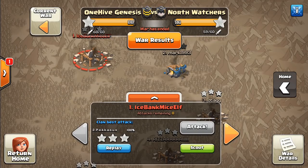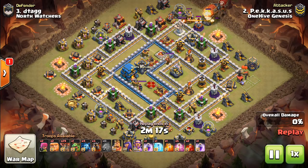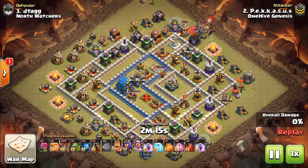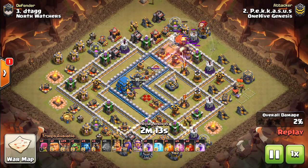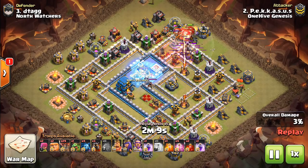One way to look at the Grand Warden and his ability is that it's just giving your troops a certain number of hit points, and you want to add as many extra hit points as you can. Basically, the damage your troops are taking while they're invincible under the Warden's Eternal Tomb — add that up, that's the hit points you're saving that otherwise would have been taken.